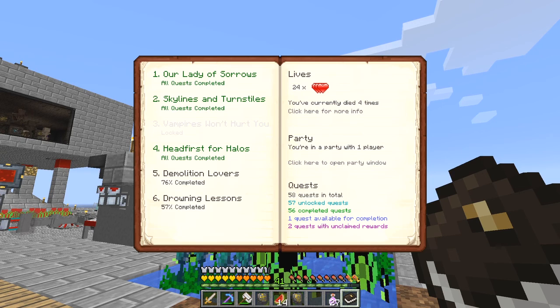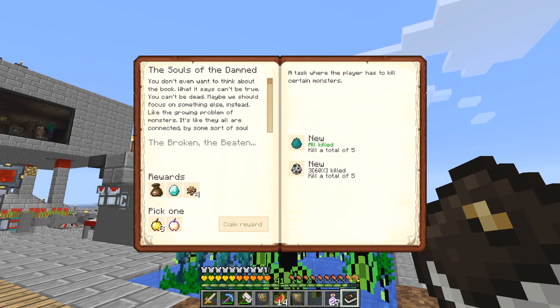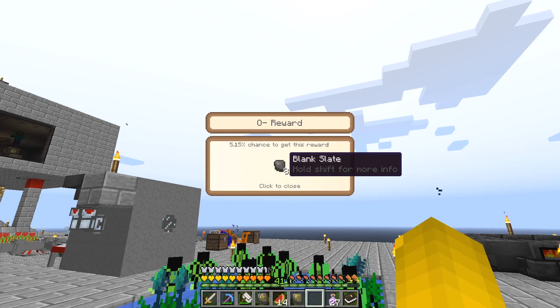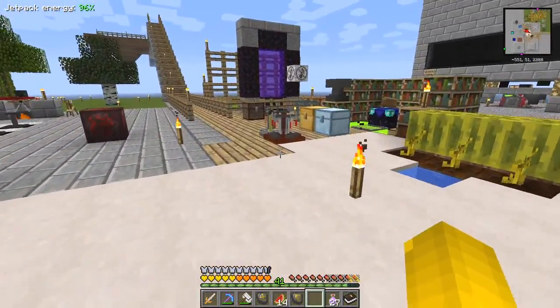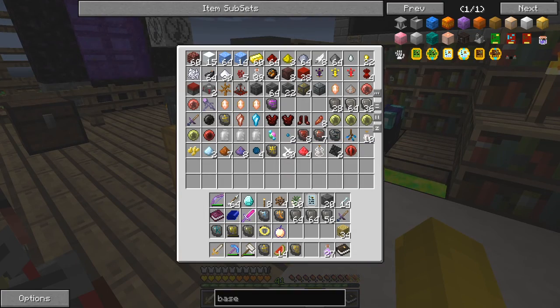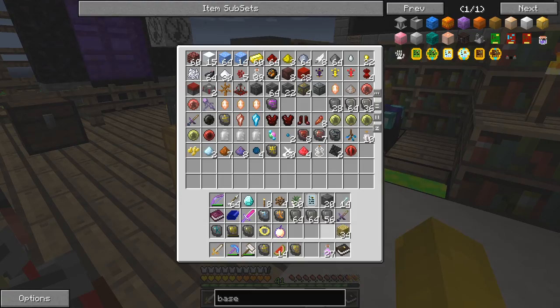There are two quests with unclaimed rewards. Let's do this one first - it's the one with the diamond and the bag. It's always fun opening the bags, and I got three blank slates... oh, eight blank slates! That's actually good, we need those for that other quest. Let's come in here and get out of here - we needed a whole bunch of slates, which I've got on me as it happens.